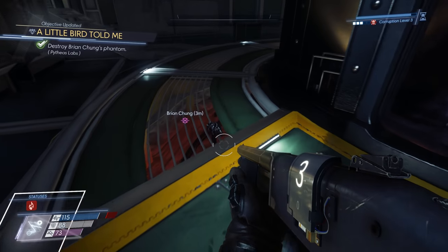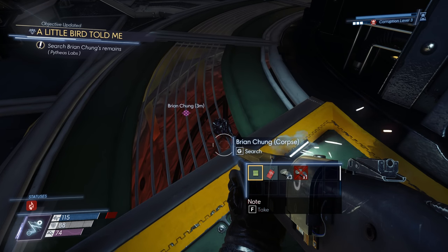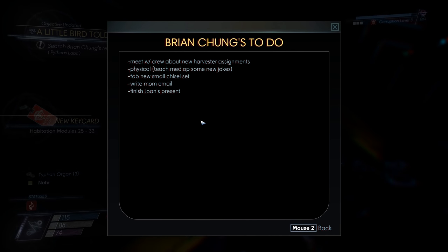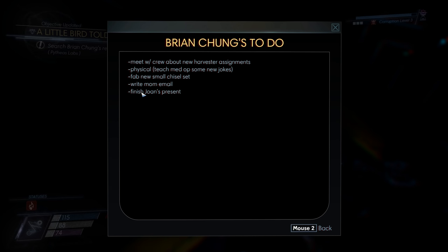Brian? Oh, Brian exploded. They got a post-it note — Brian Chung's to-do. Meet with crew about new harvester assignment. Physical. Teach med-op some new jokes. Fab new small chisel set. Write mom email. Finish Joanne's present. Finish Joanne Winslow. I mean, Joanne obviously seemed to really care about Brian Chung, but I guess more than just because they were a worker who got damaged on Joanne's watch. Sounds like they're either good friends or maybe lovers or something.